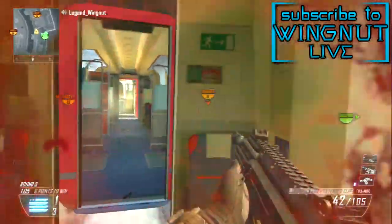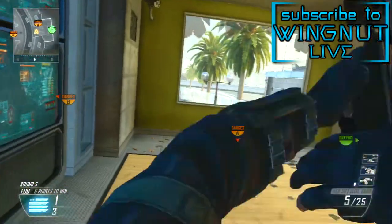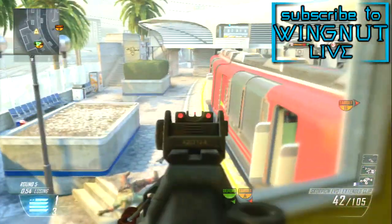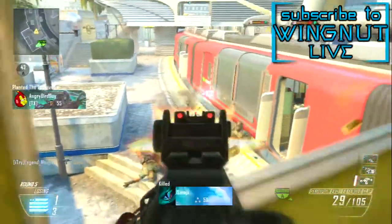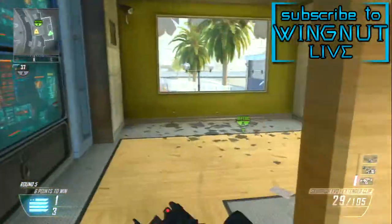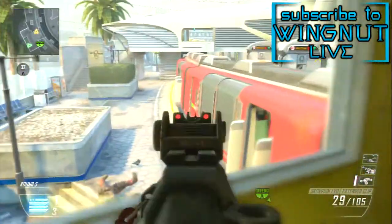I use the Scorpion EVO with extended mags because I really like to have those extra bullets in case, and I have some really great mini clip examples in this video. For perks, I have Flak Jacket and Lightweight. Flak Jacket — don't like getting blown up by explosives, super annoying. Lightweight — I have a sniper rifle and I want to move around quicker. And Toughness so I don't flinch.